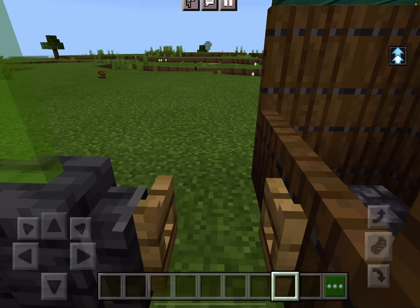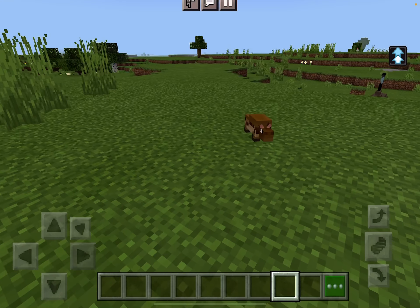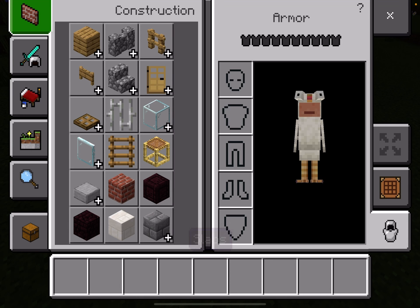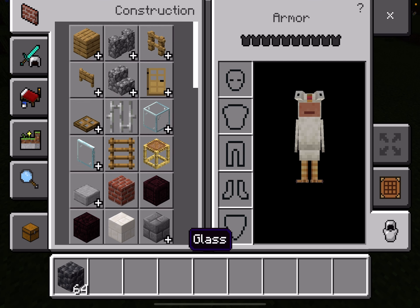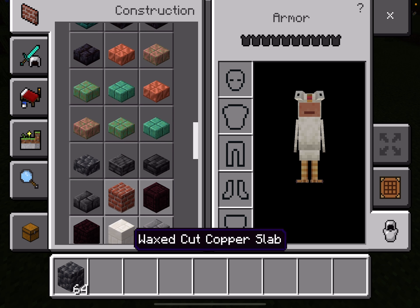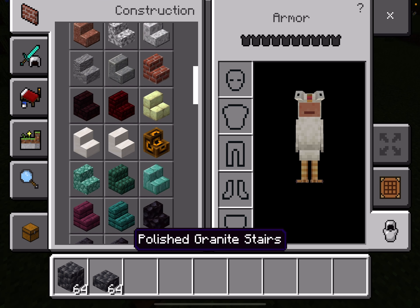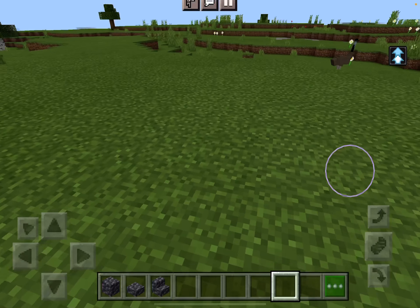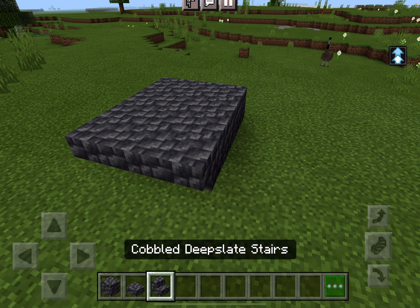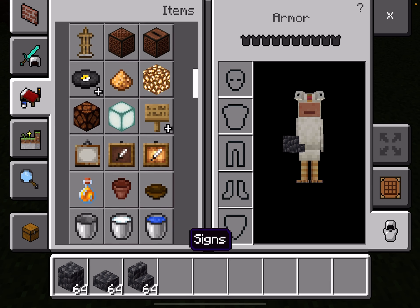I did have footage of me building this entrance to our zoo, but something happened to it, so I built this entrance. And I guess usually when I watch people build zoos on Minecraft, they don't really show the actual building of the entrance. So we are going to be building maybe a fountain and the first enclosure today.